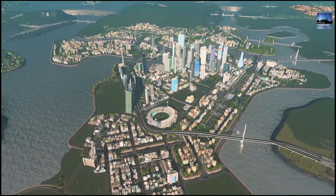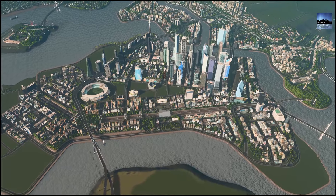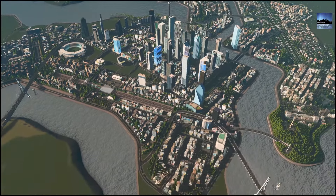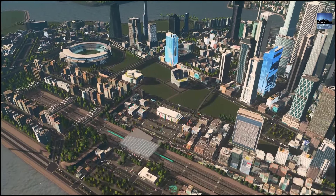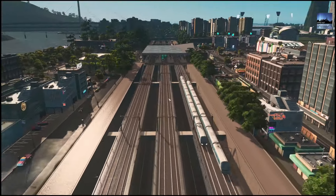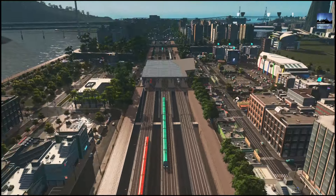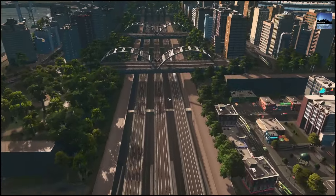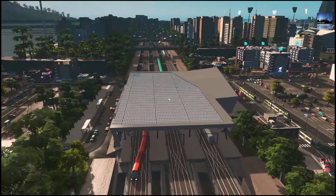Downtown has had a complete makeover — as you can see, it looks nothing like what it used to be. There are a couple of assets still there like the rail and the main highway which still go underneath. I've cleared out the entire island and started from scratch pretty much. Over here was my starting point — we used to have the highway over here which now runs in a sunken highway, whereas before it was underground in a tunnel. That's completely changed now.